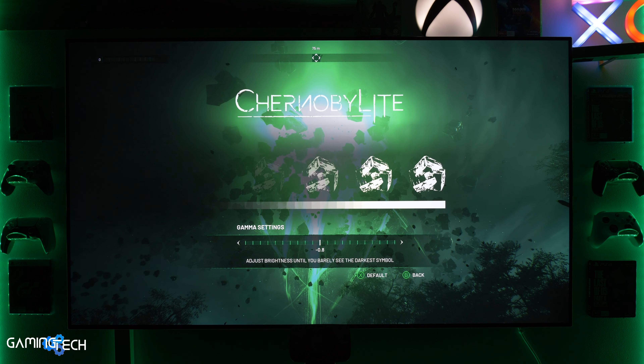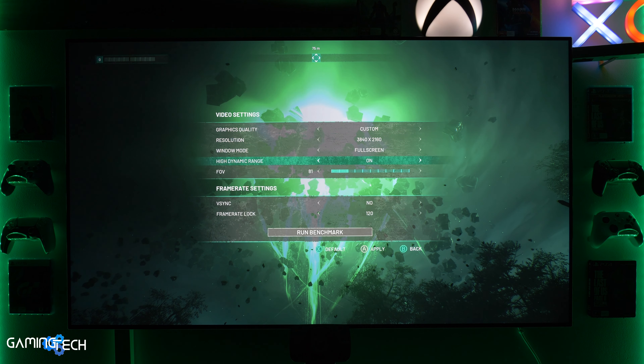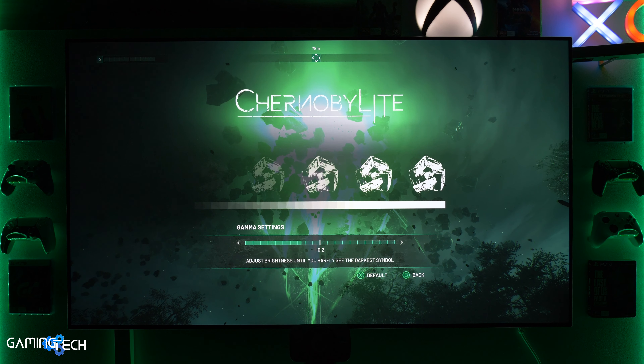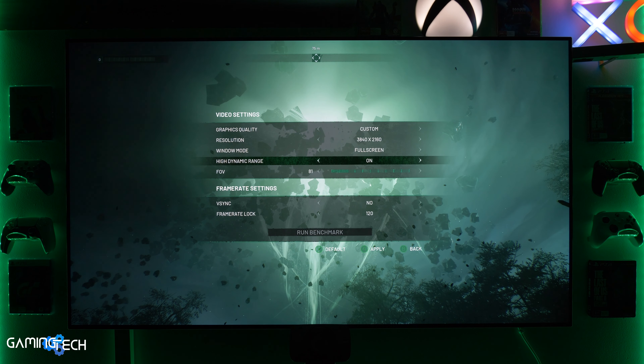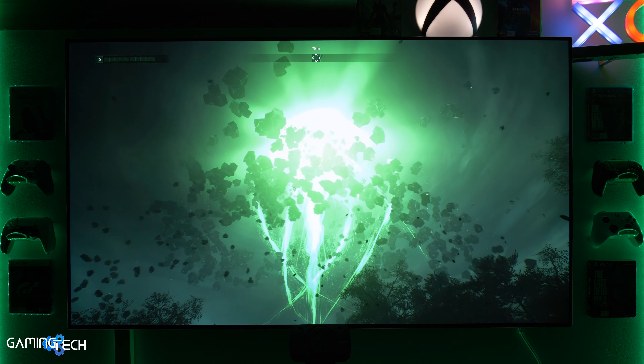In terms of any HDR settings in-game there are none. The only setting available is a gamma setting, but this really only works in SDR picture mode. As you can see, increasing it causes a washed-out image, and decreasing it causes loss of colors. HDR is definitely the way to go in this game.